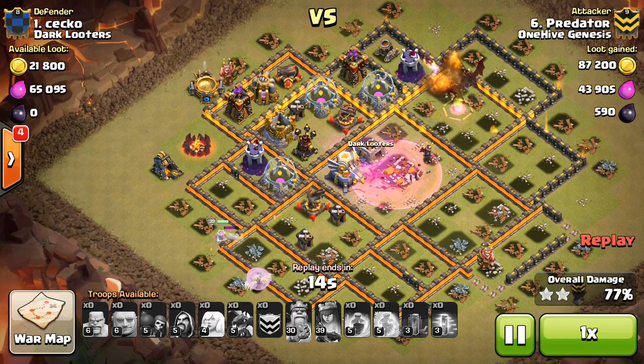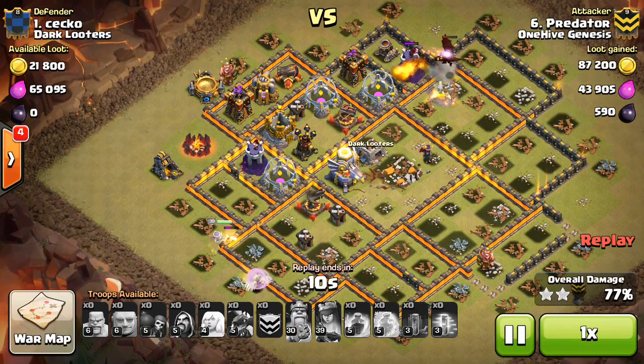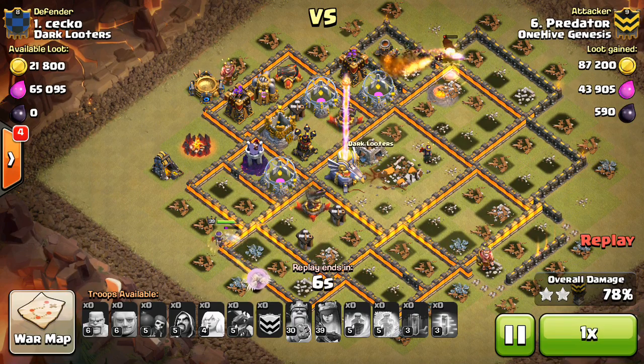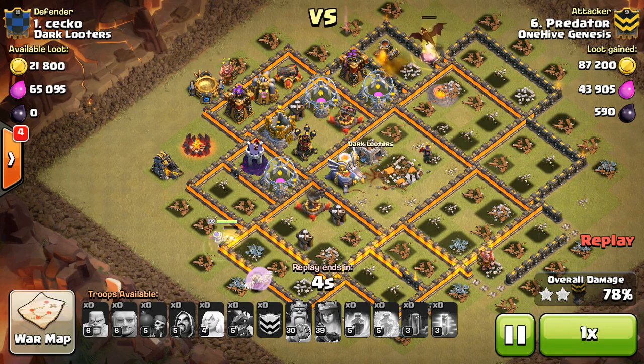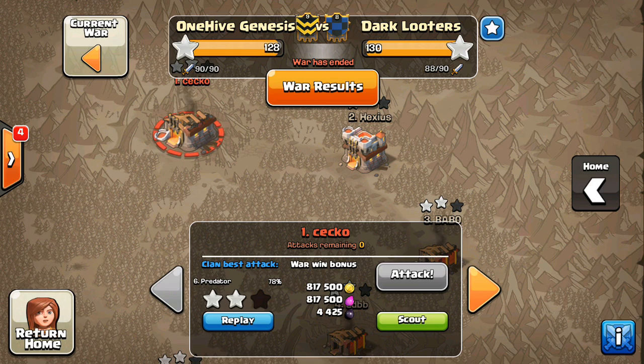Time is actually what stops the attack, because the Dragons go down, but the Queen could have gone a lot longer — assuming the Eagle Artillery didn't eat her up too much. She runs out of time right here after she takes out the Builder's Hut, doesn't even get the shot off. So 78% — still a very, very high percentage, especially for a Town Hall 10 going up and two-starring a Town Hall 11. Very, very nice stuff there by Predator.